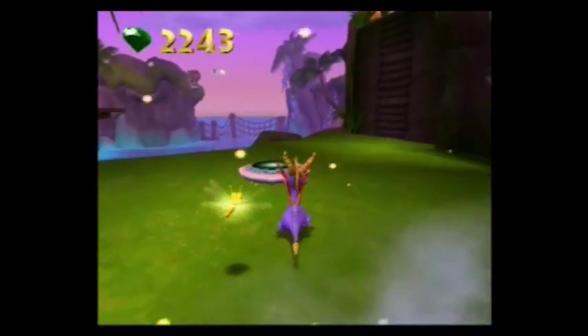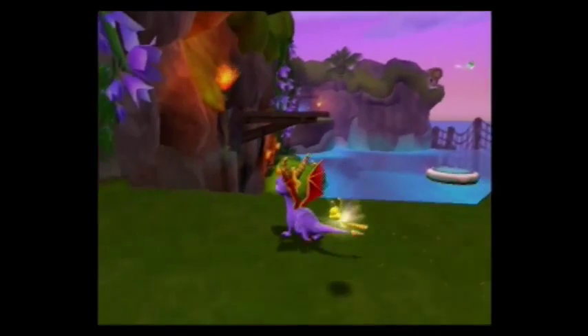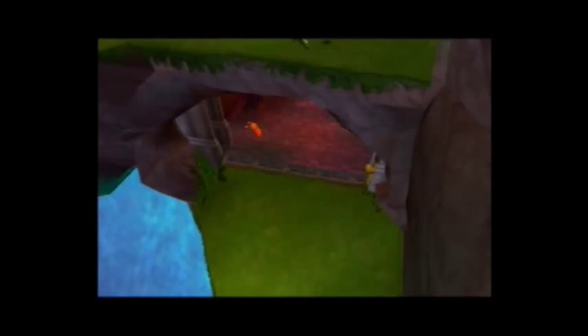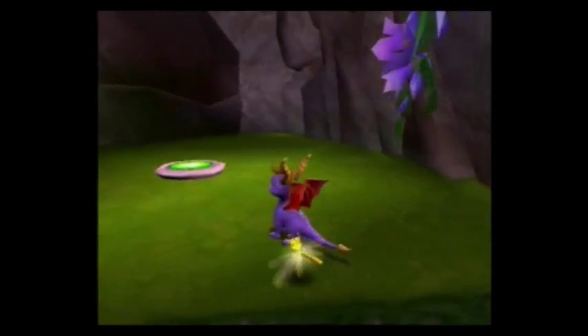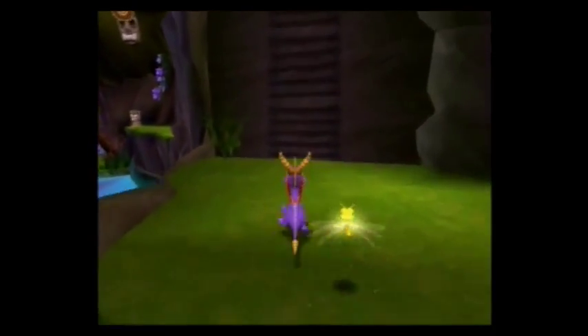Like I said before, I don't think they're quite as irritating as the Scuba Riptocks. Hit this switch and free Socrates — which is this Dragonfly's name, actually. I couldn't think of what it was called there for a minute.